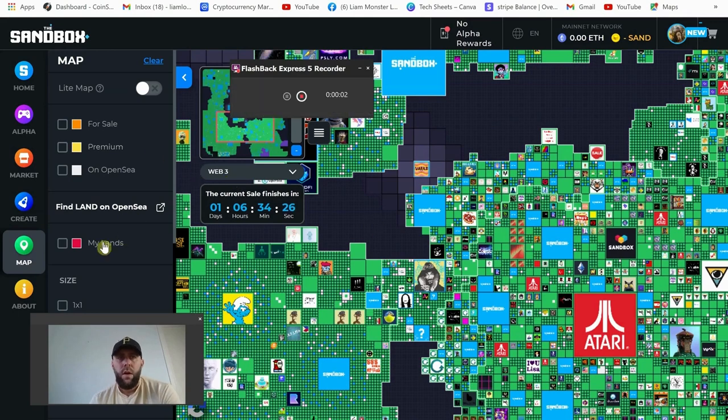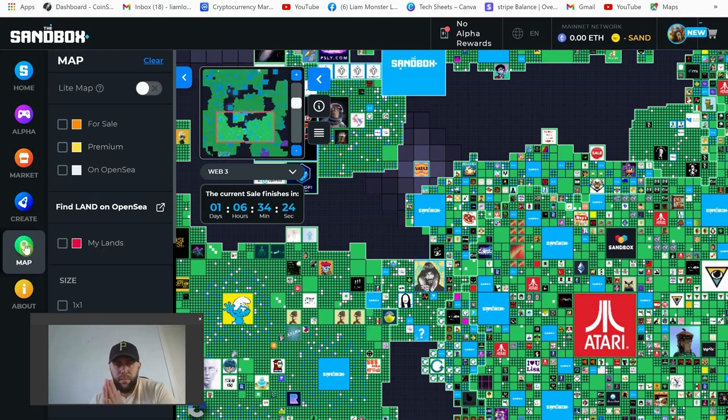Sandbox is our first look. It's probably the second biggest decentralized metaverse, however as far as land sales go I think Sandbox is the most popular land to buy. There's a limited amount — only 164,000 of them — and that's why they're becoming so expensive. There are some big names in here: Snoop Dogg, Steve Aoki, Atari, Smurfs — these guys have all bought big plots of land. Gucci's just bought some land and they're going to be selling clothing within the game.